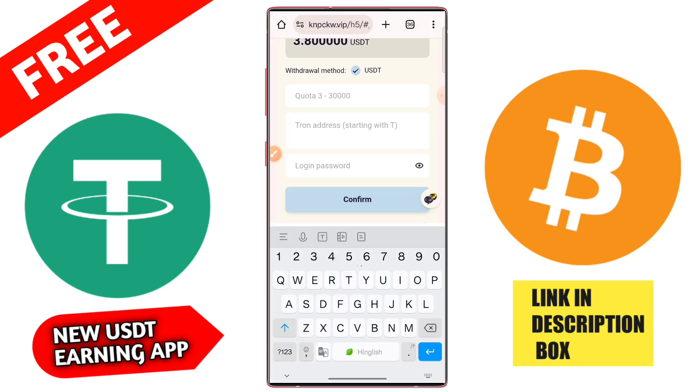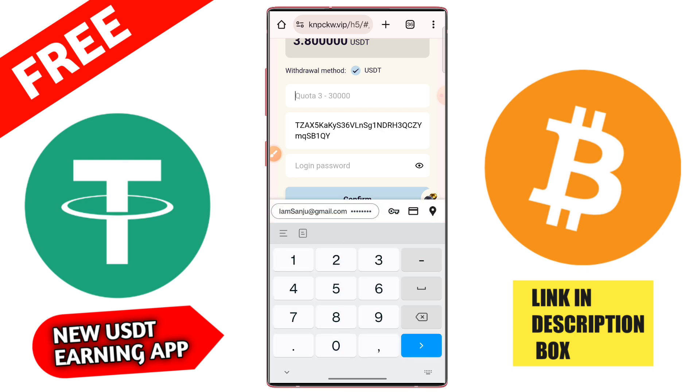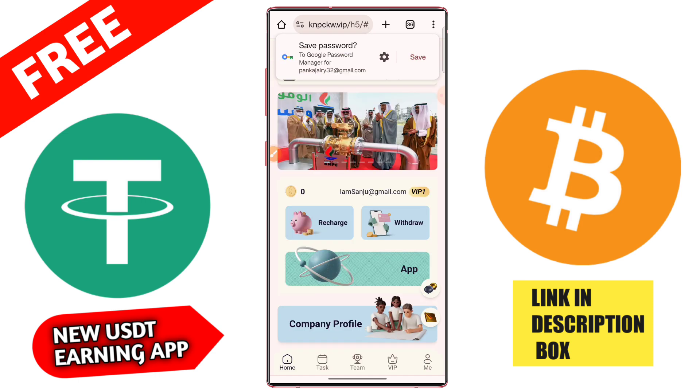Click on the mine section, then click the withdrawal tab. Type your USDT TRC20 address, then type 3.8 USD, enter your passcode, and click confirm. After that you can check that the withdrawal is successfully received.